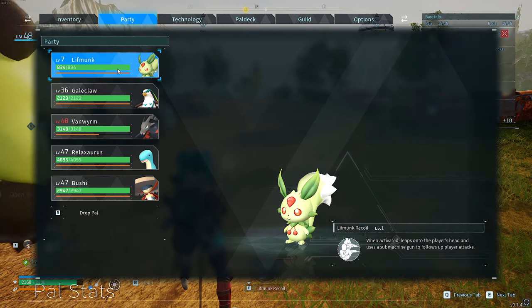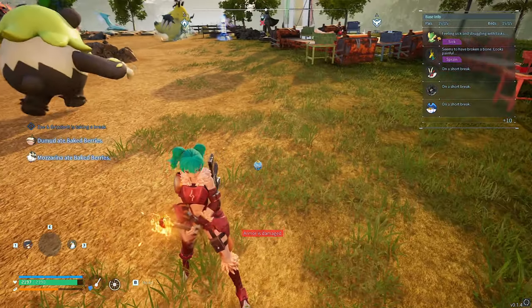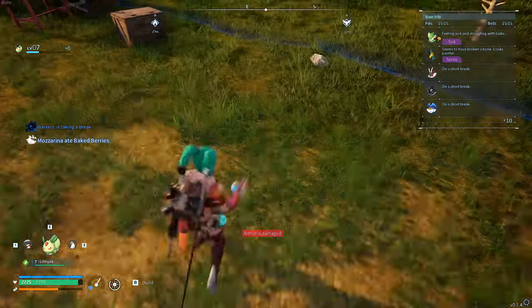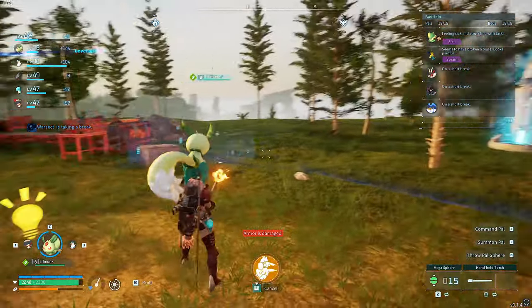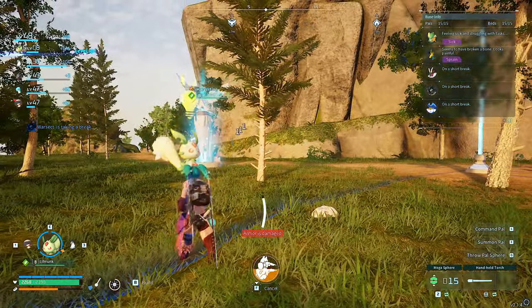So what I'm going to do is go into my party and then drop him. And now he's on the floor. All I need to do is just pick him back up again, bring him out, and straight away I can do it. How cool is that?